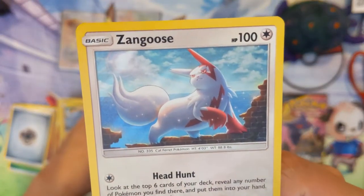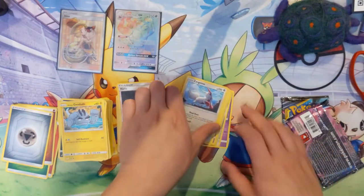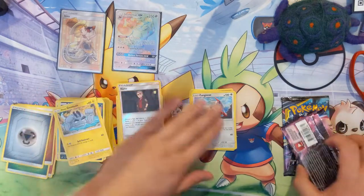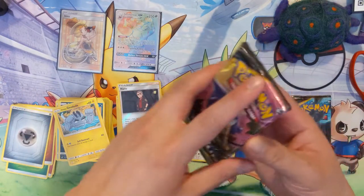Zangoose — can we focus — that's actually pretty cool. I feel like a lot of the foils they always have this wavy foil pattern which is kind of cool, but I feel like every single one has it — could be wrong.